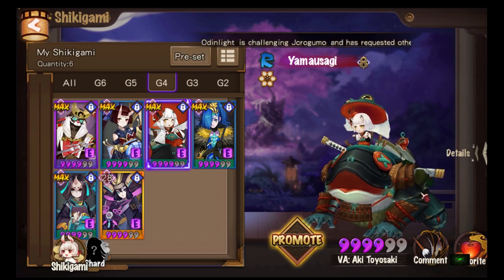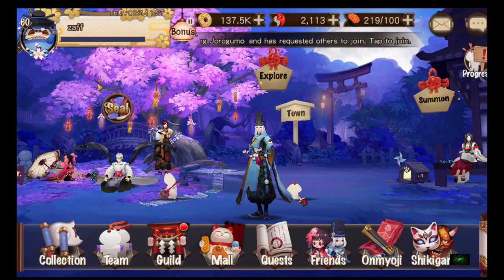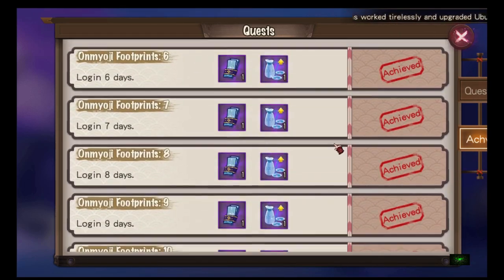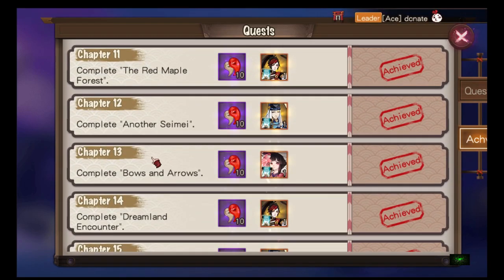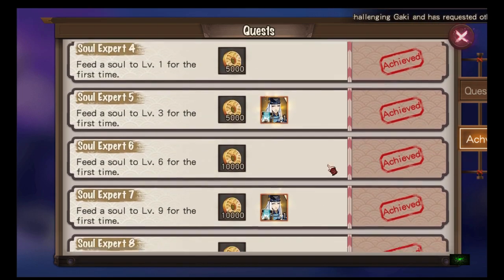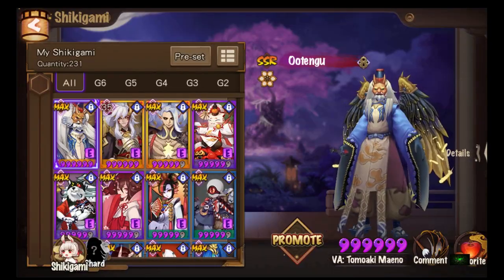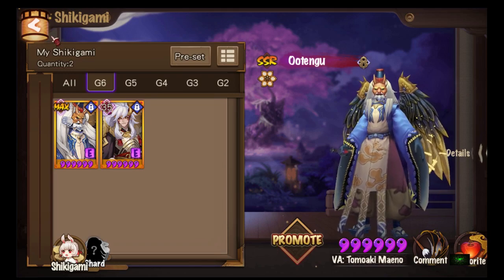I also got the Yamousagi skin for 96 skin tokens — pretty cool looking. That's the hidden reward for reaching level 60. Not only that, once you reach max level you also get the Hero Masa skin or something like that. Anyway, that's the hidden rewards for reaching level 60 and that's me G6-ing my Ibaraki. This is Zalf signing out — see you guys!